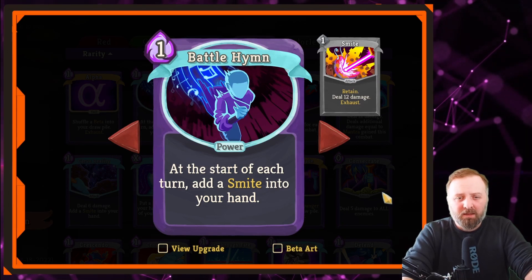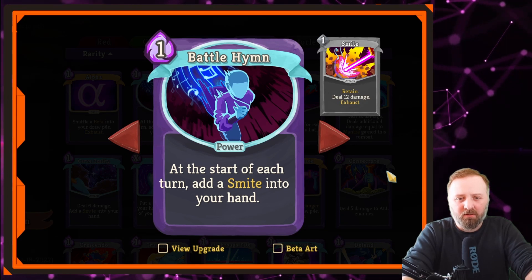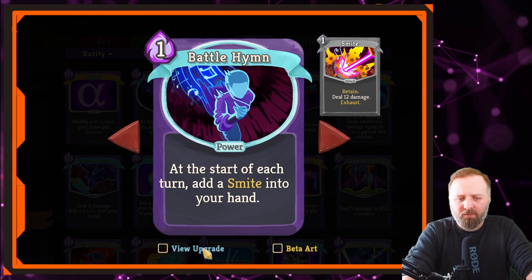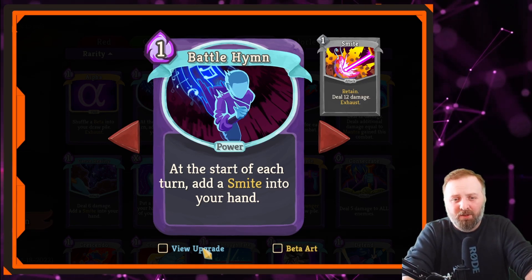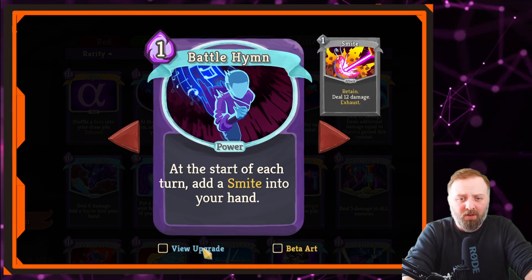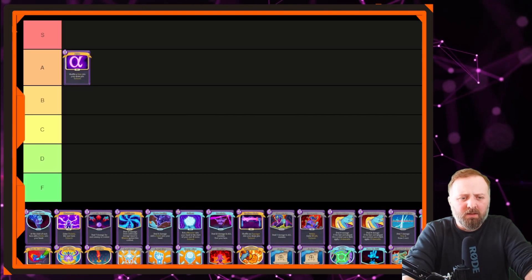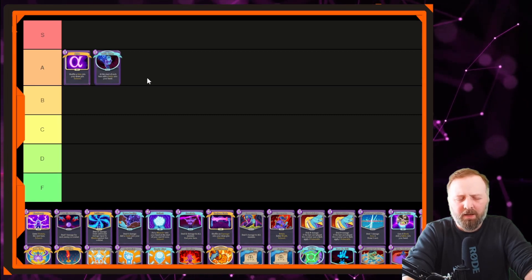The next card is Battle Hymn. It's a power for 1 mana and you get a Smite at the start of each turn. Smite costs 1 and deals 12 damage. If you manage to get double damage, that's 24 damage for 1 cost every turn. I'd say it's up there, one of the better cards. I'm going to put it below Alpha in A tier.